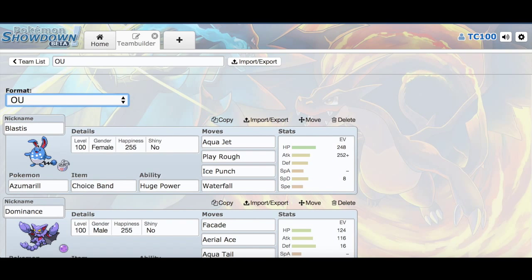We're going to be using Blastus the Azumarill, packing Choice Band Huge Power. Just that awesome power behind it is totally awesome. Aqua Jet, Play Rough, Ice Punch, and Waterfall are my moves for this Pokemon. With max attack and almost max HP, and then 8 in Special Defense.